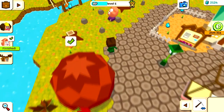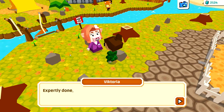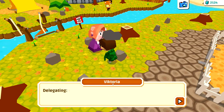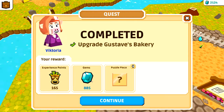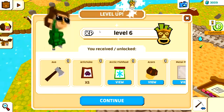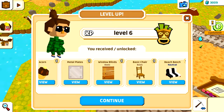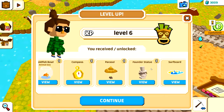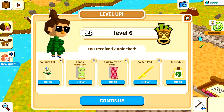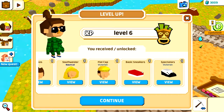Let's see the other people here. I need to hand in a quest. 'Expertly done, sugar - see what I mean? Delegating, that's how stuff gets done around here.' We got a puzzle piece, gems, and experience points again, nice. Oh, level six! We've unlocked the axe, artichoke, arctic fish food, acorns, metal plates, window blinds, basic chair, benches, antique table, goldfish bowl, and even a golden rod - wow, there's a ton of stuff.